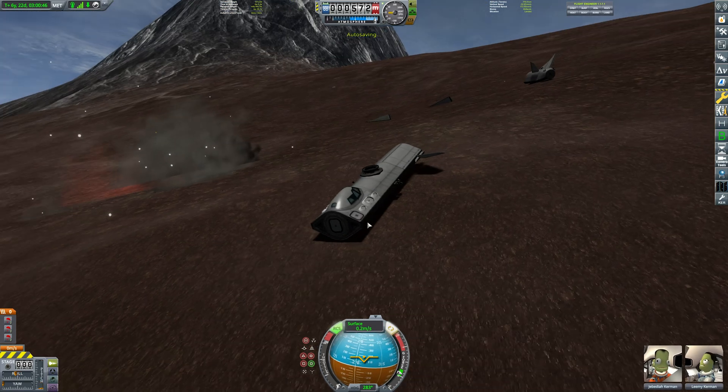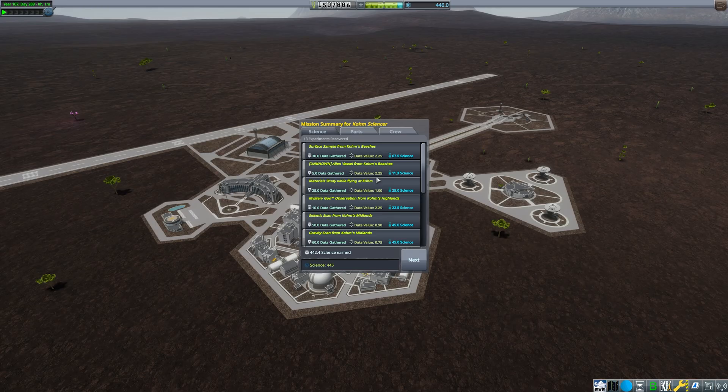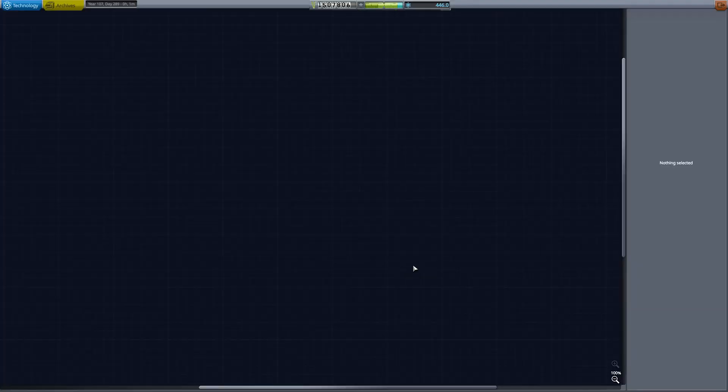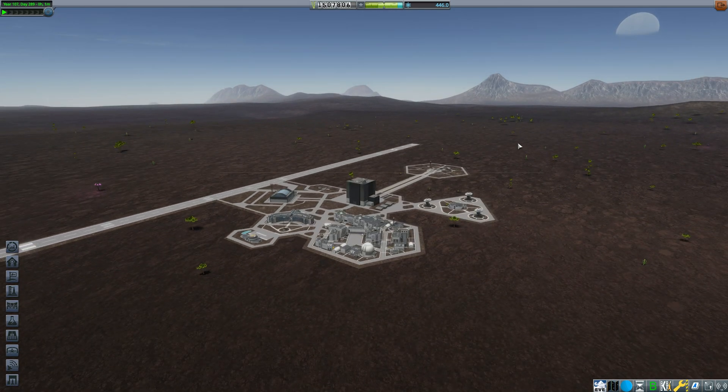I wasn't able to save the plane, unfortunately. However, I have the experiments. My crew's minds are probably in pieces, and due to that sudden deceleration their bodies are also in pieces. However, what matters is the experiments are absolutely fine. So from that, I got 442 science — barely any funds because I didn't take any contracts for Comb. But I got a lot of science and that's what matters. That's what I'm trying to do, so now I can unlock some more stuff. Thank you guys for sitting through that and I hope you enjoyed. If you did like that, smash the like button and smash the subscribe button, because these videos take a lot of effort to make. I'll see you all in the next episode.